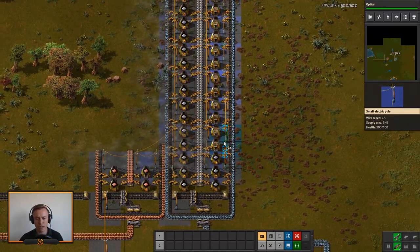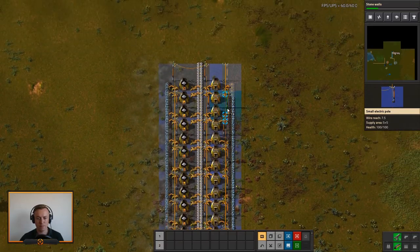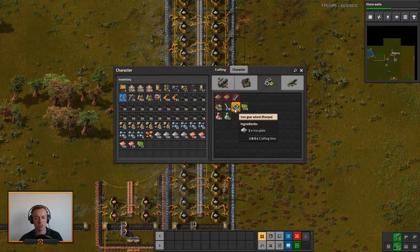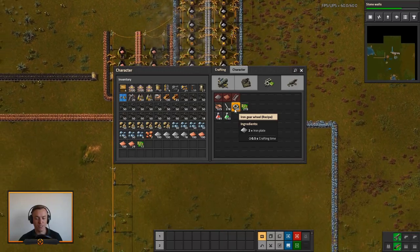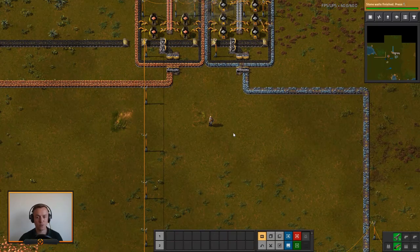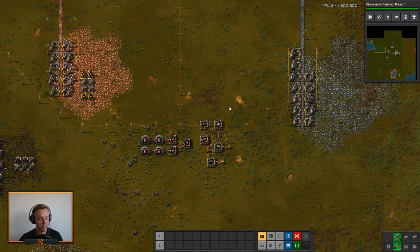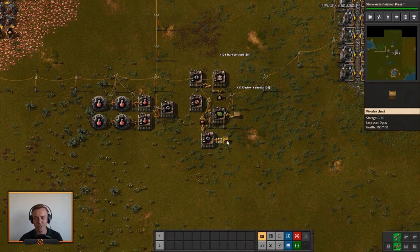Before you start yelling at me for why are you adding gears to the main bus — it's for this simple reason: one gear wheel takes two iron. If it takes two iron, that means we can do twice as much compression on a belt. Instead of using two lanes of iron for one lane of gears down the line, you can use two lanes of iron at the top and have gears at the bottom, meaning we can have a lot more throughput without worrying about it later. So all of a sudden we don't need gear wheels being made further down the line — that's going to be extremely fun to try.